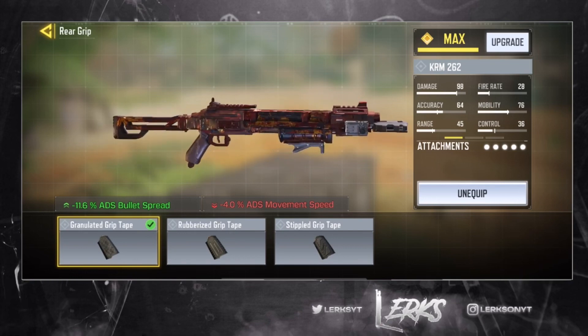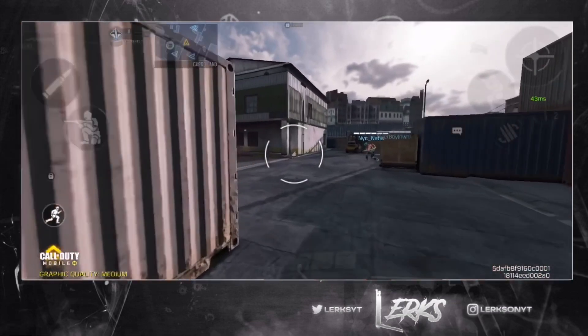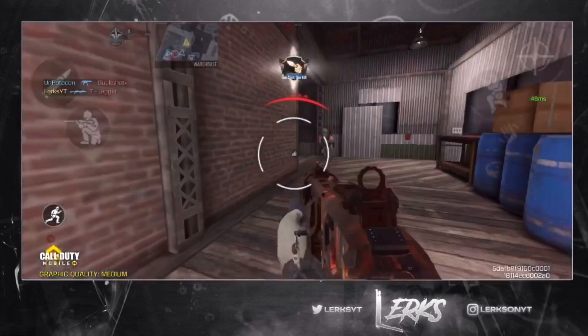Sitting at 45 range, we want to focus on the tightest one-shot possibility while ADS-ing. Hopefully this match we can actually walk forward and not immediately die once we spawn back.